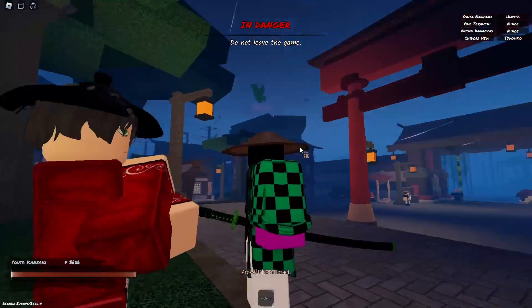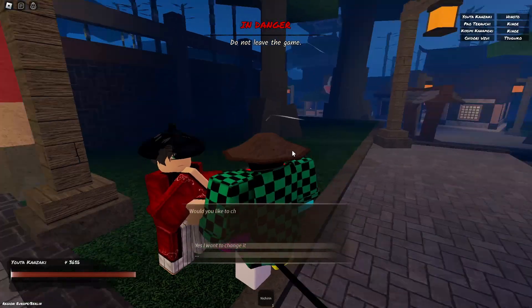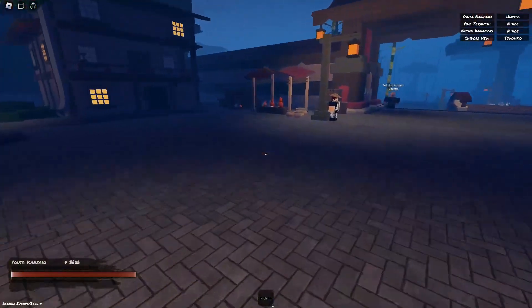This is the Hauri Giver NPC. He will request that you collect red and green fabrics to craft a Hauri. Once you have a Hauri, you can customize its appearance using Robux.